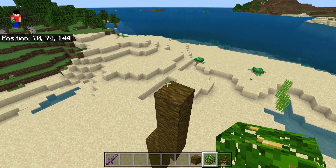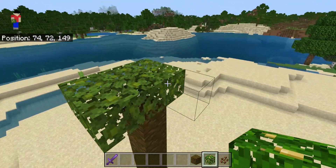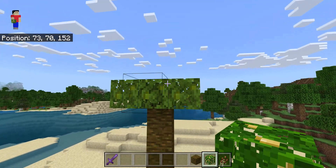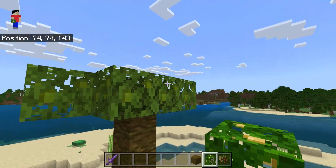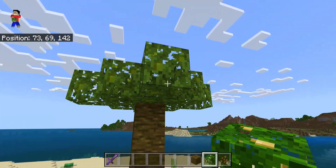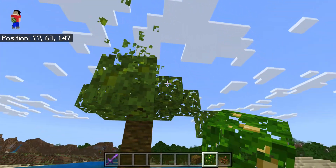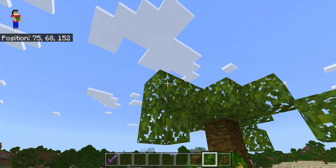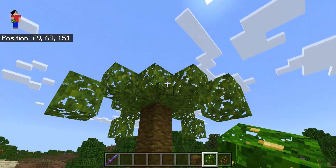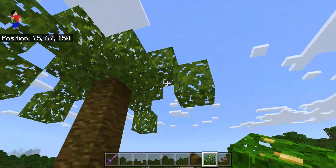Take your jungle leaves and make a little square on top. Once you've done that, place jungle leaves on each corner to make a rhombus shape. Then go under each one and place a block over like this. Now you're almost done with the first part.